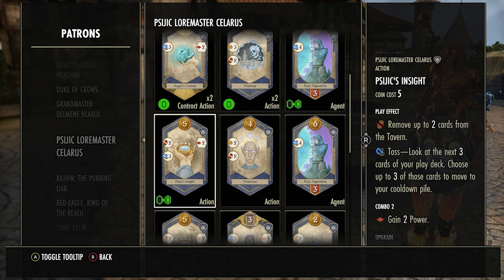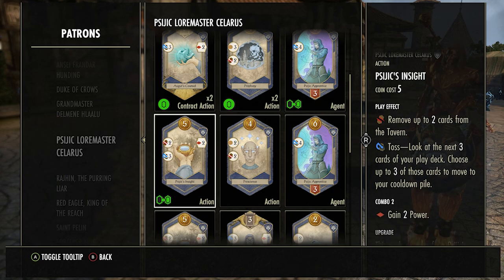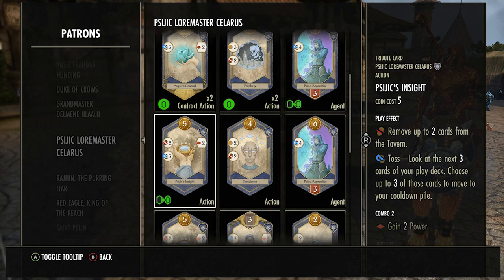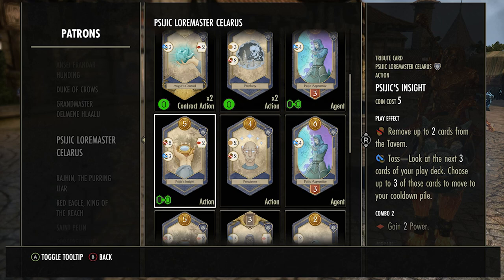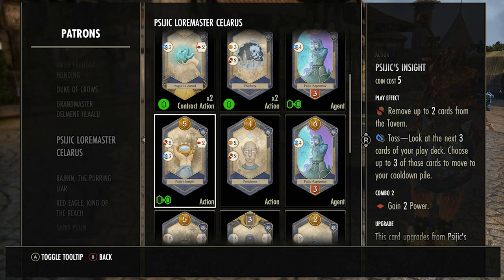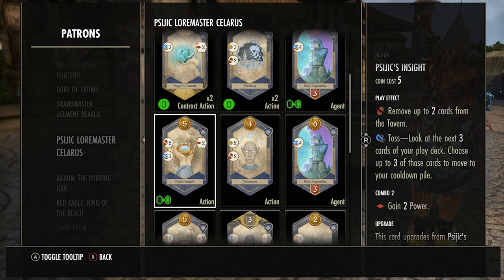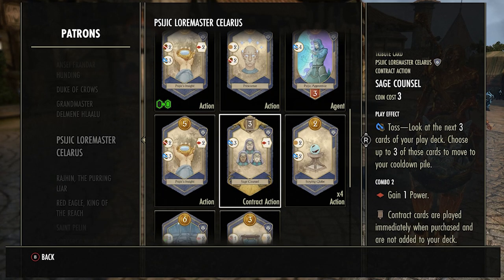Psychic Insight — not a great card. I usually try to make my opponent buy it just to fill their deck with something a bit awful. It does let you toss three cards and removes two cards from the tavern, but that's pretty much all it does. It doesn't give you any power or coins — it's just there to shuffle your deck, which isn't amazing in my opinion.